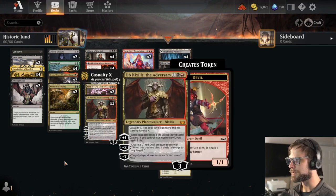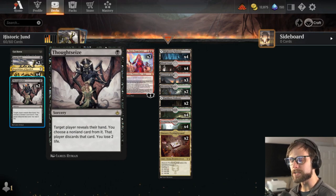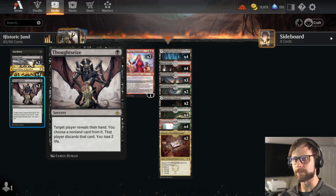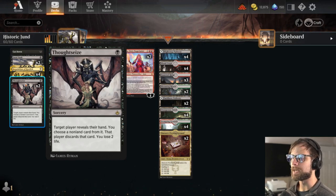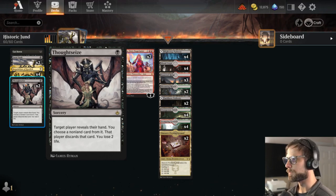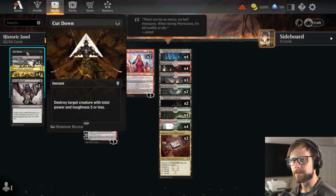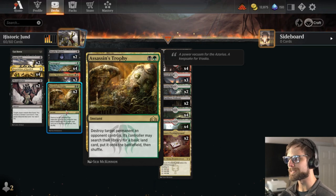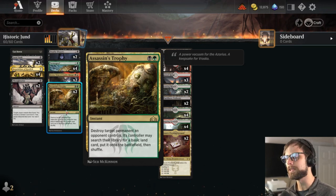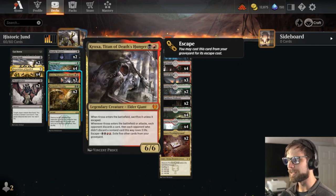Keeping in line with modern Jund, we have a lot of the hand destruction stuff you'd expect. We've got two Thoughtseizes and Inquisition. I would consider a different split here potentially. Inquisition, while very good, doesn't hit everything in Historic like I thought it might — that's just down to my lack of understanding of the format. Inquisition hits most things and Thoughtseize hits the rest. Fatal Push as a two-of with a single Cut Down as well. Having a little split here is usually pretty helpful. We do have two Assassin's Trophies to deal with anything we need.